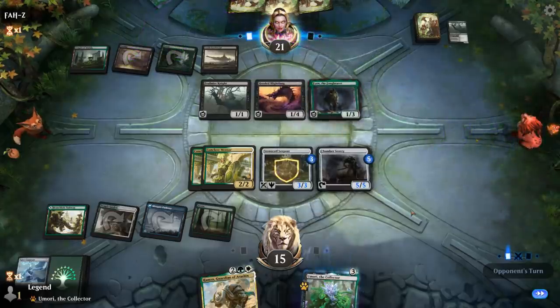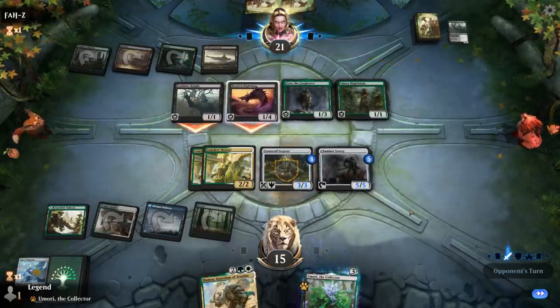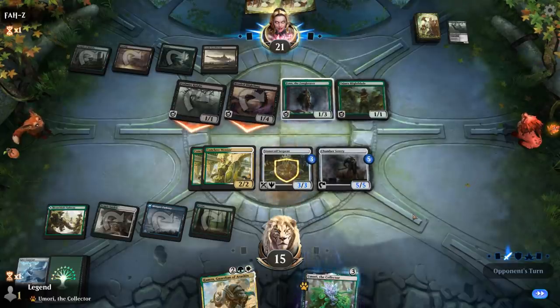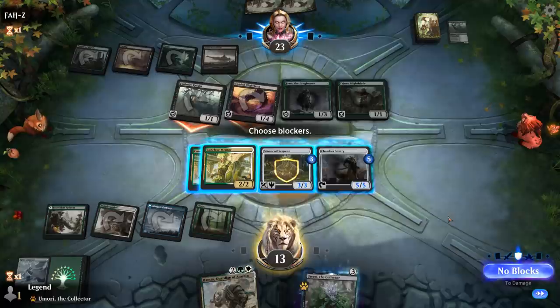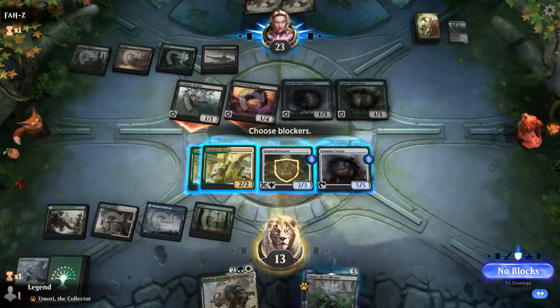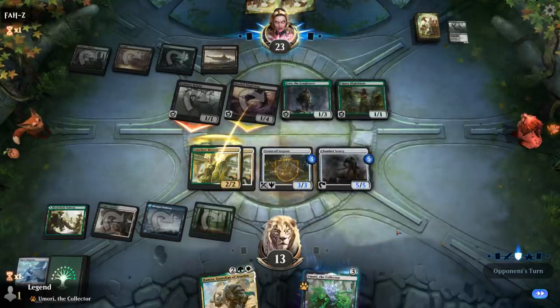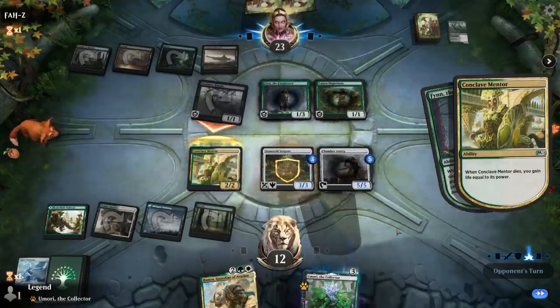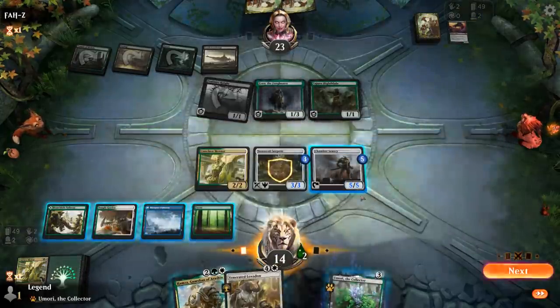Finn the Fangbear comes down alongside another Blytheblade. Blythefang and Foulmire Knight both attack. I think we'll take it for now and then Chamber Sentry can mow down Finn next turn. I could also trade for Blythefang by double blocking with Conclave Mentors and then kill Finn next turn. Loxodon is also nice here.